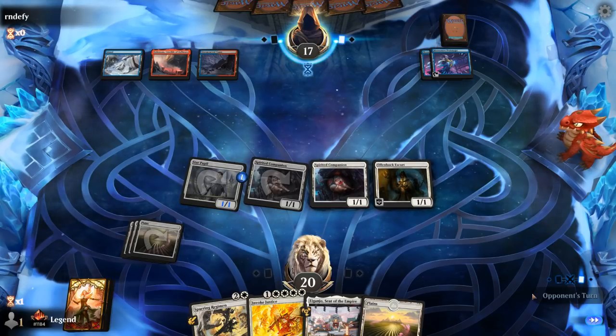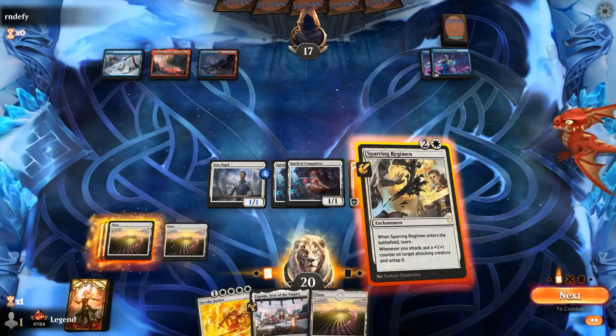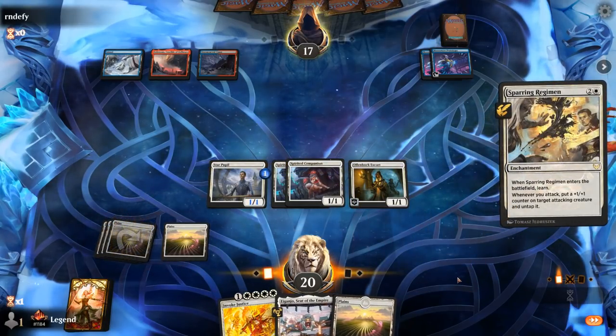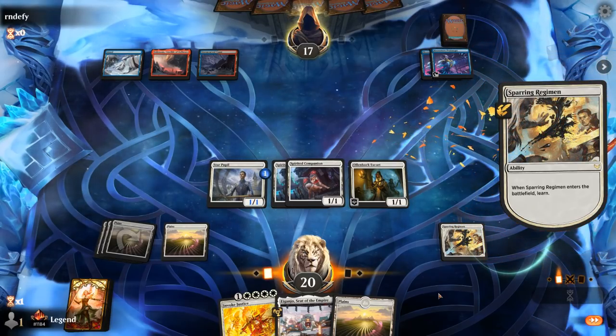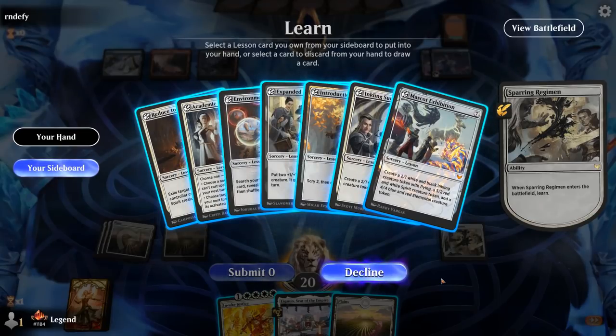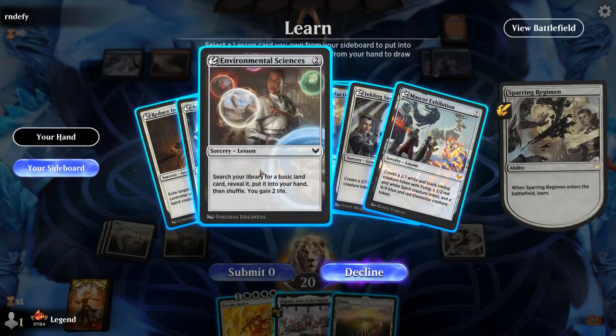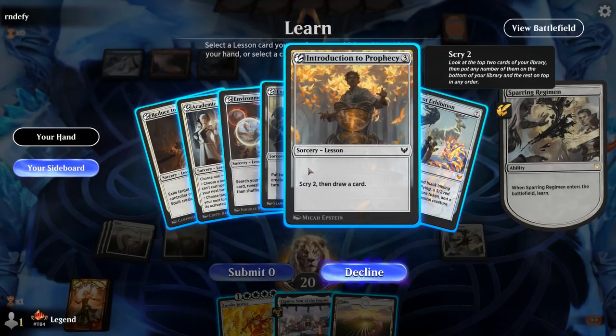Opponent passes with a bunch of mana up. Still fine to go for Regimen here and see what happens. It resolves. Can discard Planeswalker or just learn for something. Next turn we're potentially going for Invoke Justice. I might want some card draw from Introduction to Prophecy, or go with a more aggressive Expanded Anatomy. I think I want card draw.